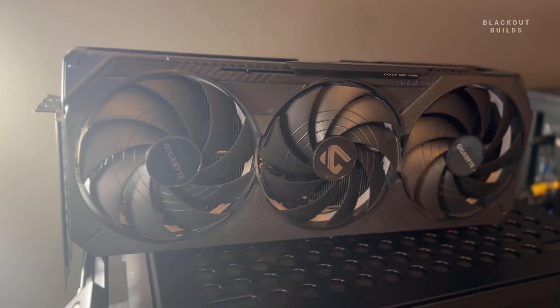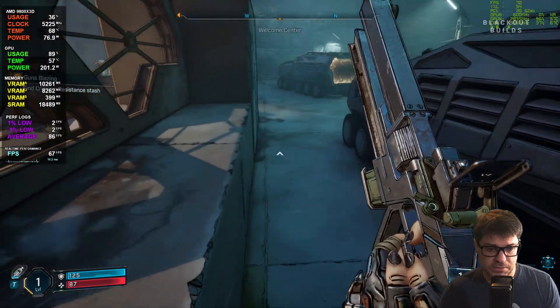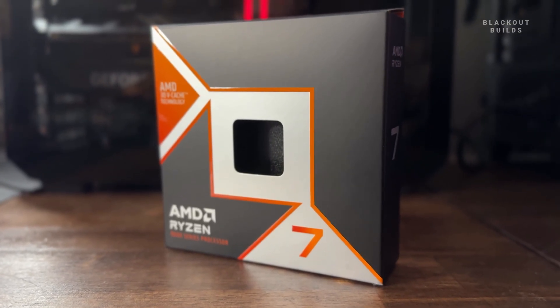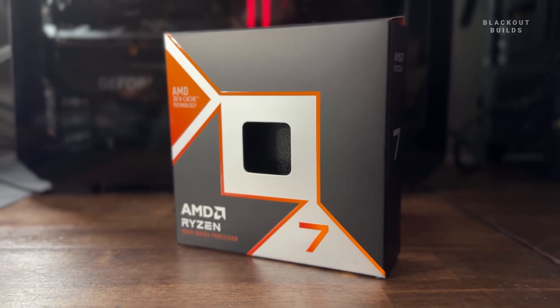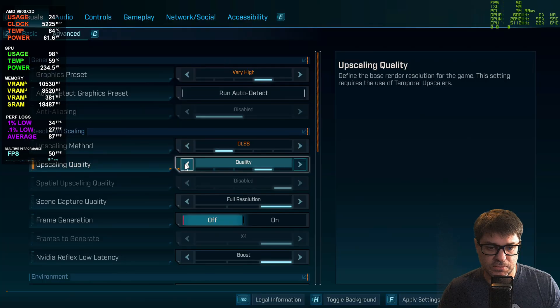What is going on everyone? Today we got the RTX 5070 Ti and we're going to be checking it out in Borderlands 4. We've got it paired with an AMD 9800X3D and 32 gigabytes of DDR5 RAM at 6000 megahertz. We'll be going through all the different settings to see what you can expect from this card at 1440p and 4K resolution.